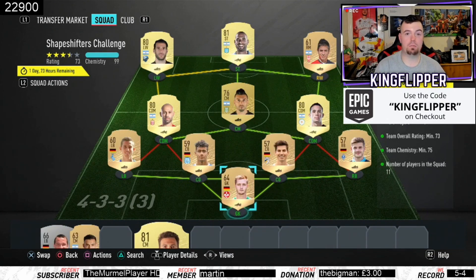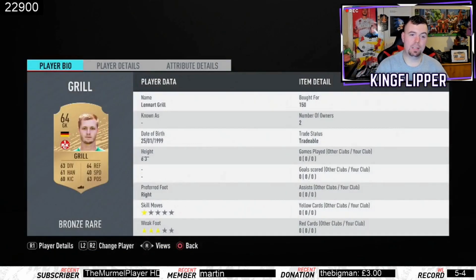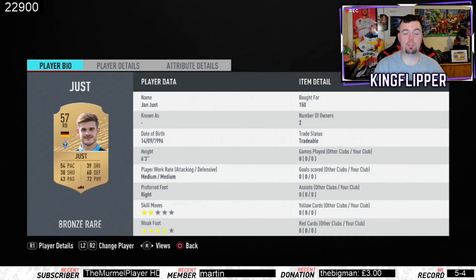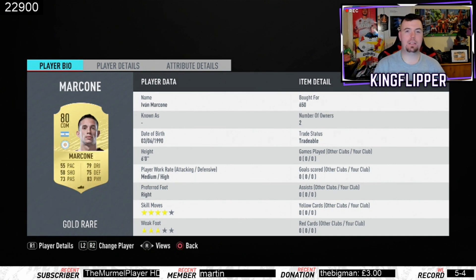Bronze players are at minimum price — they're all 150 coins. Rare players are easy to get a hold of. Argentinian players in these positions are easy to get apart from the right mid. If you go rare there, that means you can't use the Tolo or whoever you want. So just go non-rare: goalkeeper 150 coins, right back 150 coins, center back 150 coins.